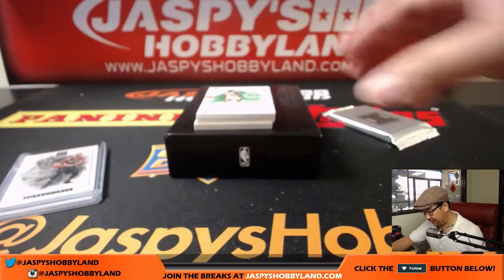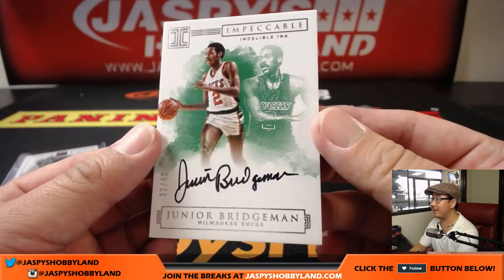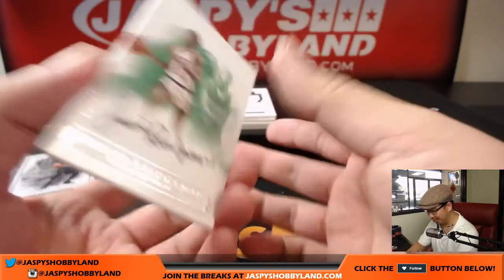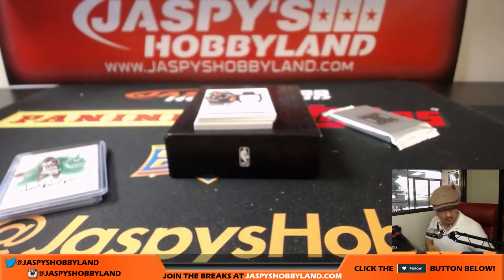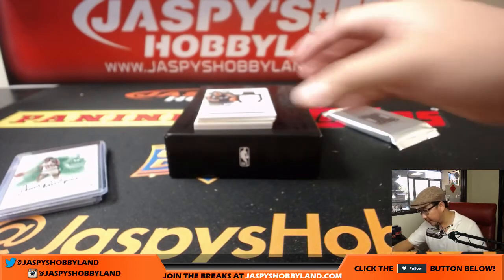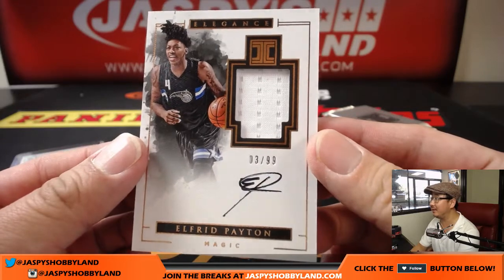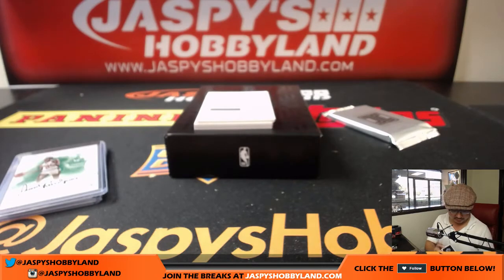The autograph is Junior Bridgman — Indelible Inc., 32 out of 49. Nice on-card auto. Love the style of this stuff — love that old Bucks logo too. Number 32, that would be Brent. Nice, Brent. Come on, top loaders — stay where you need to be. Jersey auto — Alfred Payton, 3 out of 99. Number 3, also for Brent. He has 2, 3, and 4, as well as 9.